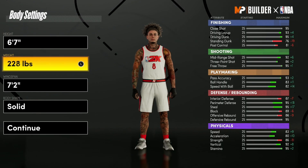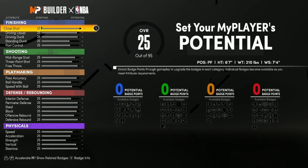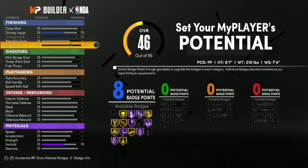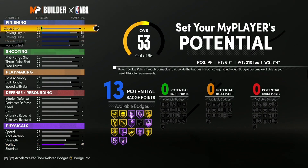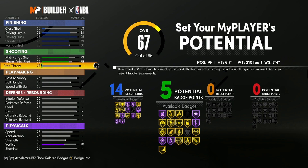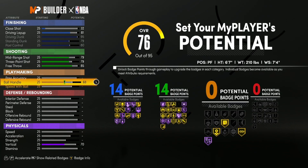Six-seven, minimum weight, max wingspan, whatever body shape. The six-seven has a different badge spread compared to the six-eight, but they have about the same number of badges. This goes up to an 81 — 81 — and this goes up to 32, so we have 14 finishing. For shooting, you can't go over a 79, so 79 free throw, and we put up to an 85.